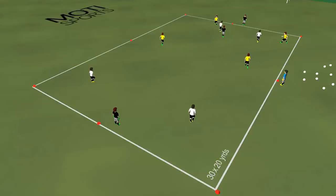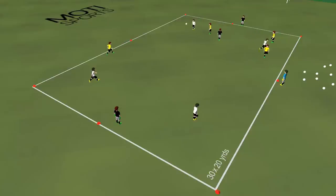Both teams are trying to get the ball past the target neutral players on each line of the long ends of the grid.